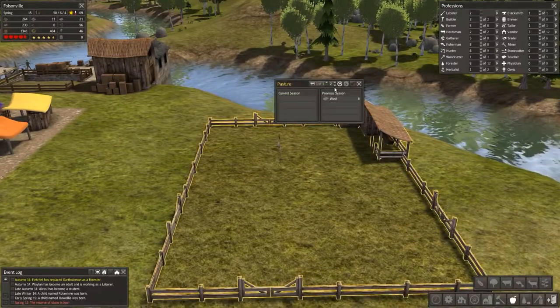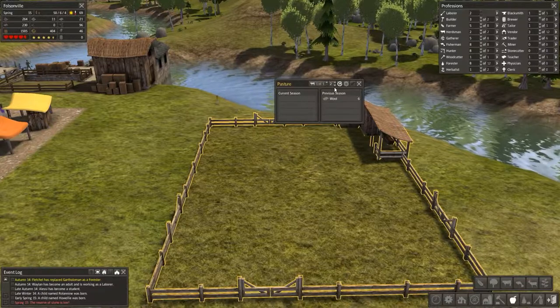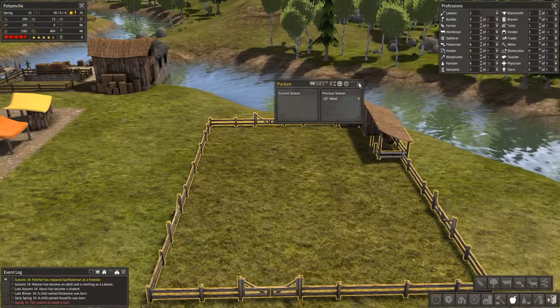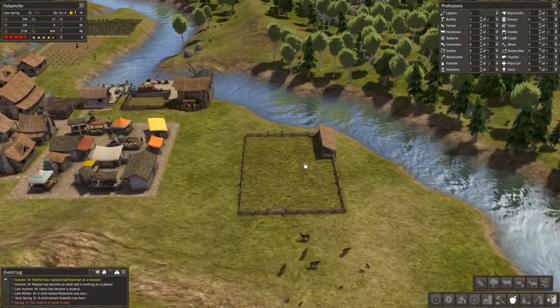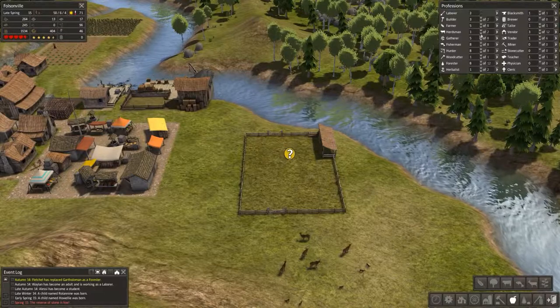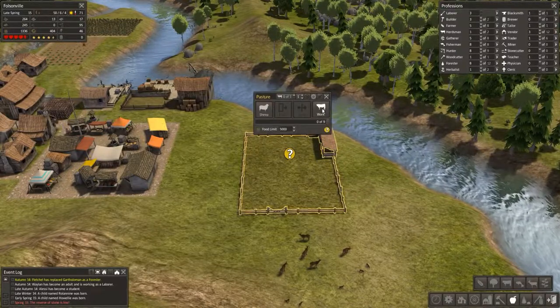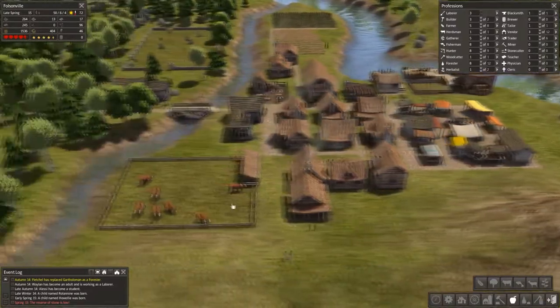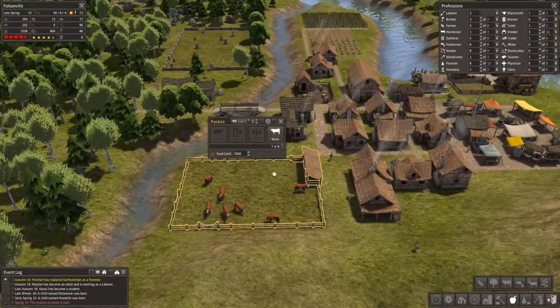Well, it happened — the only sheep we had left is gone unfortunately. What's sad is when they die, for some reason we don't even turn them into mutton. We don't get a chance to eat them, which is kind of depressing. We have two of two herdsmen — we don't need them, so we can simply just shut this off and not worry about it.